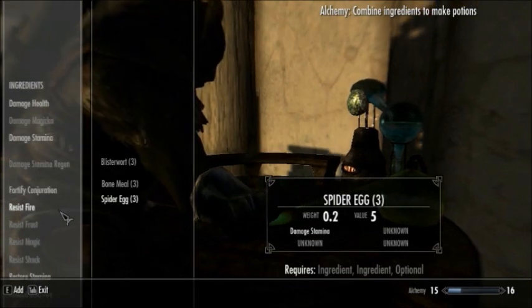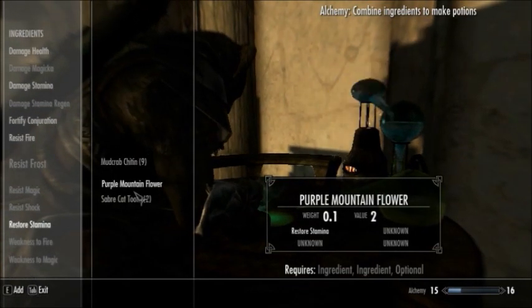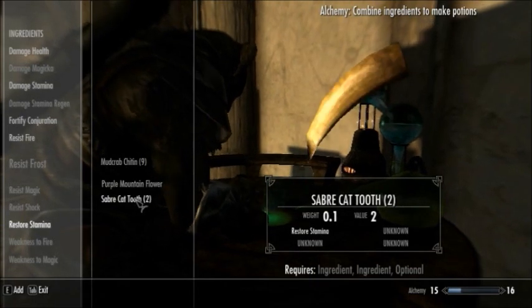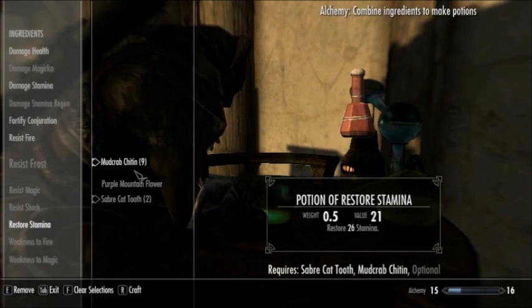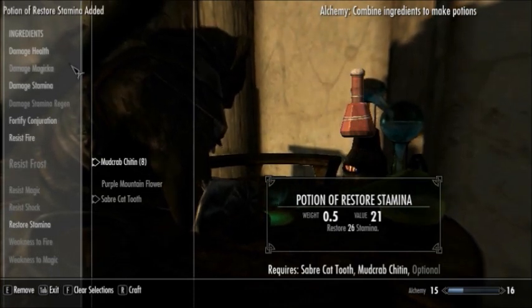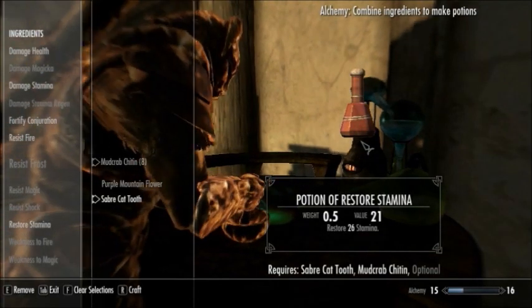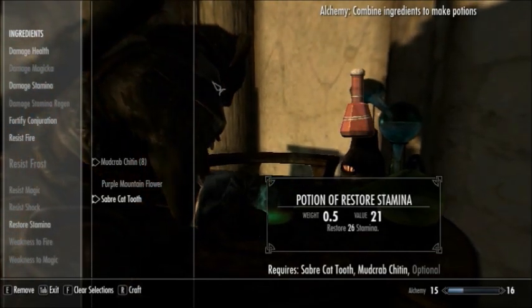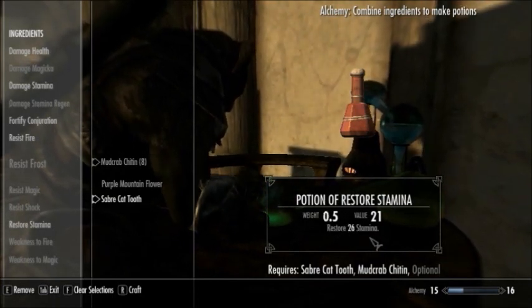Let me see. Fortify Conjuration, Restore Stamina - that's something I want to make. So, Sabertooth and Mud Crab Claw - let's craft that. That's good. So we made a Potion of Restore Stamina - 26 Stamina. Nice.